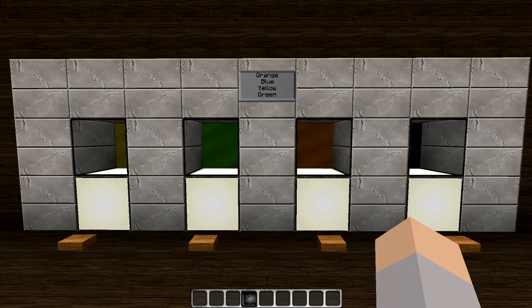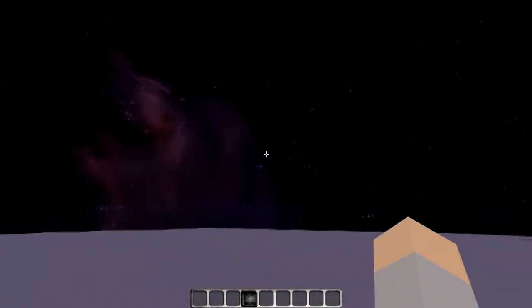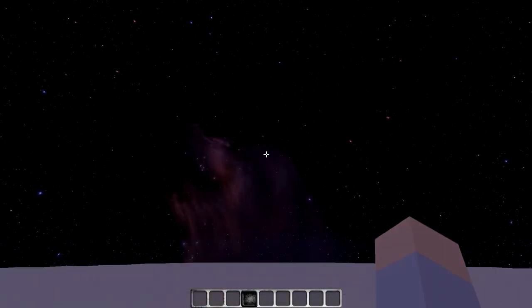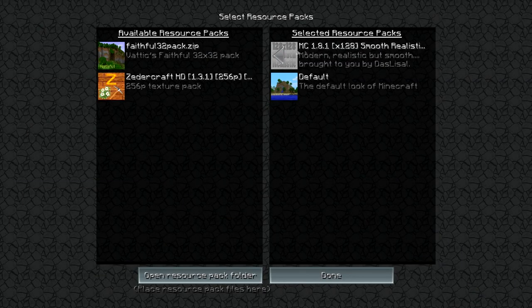Hey guys, this is a showcase video. I have recently finished a color combination lock, as you can see here. And as you can see by the beautiful sky, this resource pack I'm using is the MC Smooth Realistic Pack. I'll put it in the description.